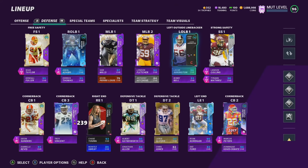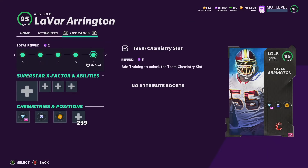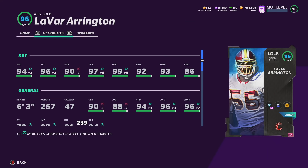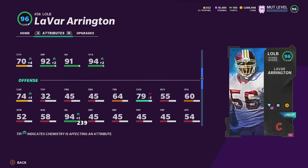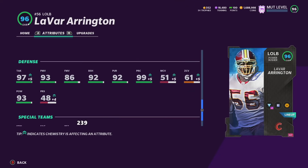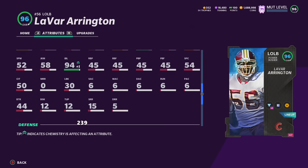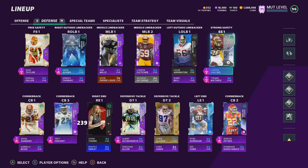Another one of my favorite players on this team is LaVar Arrington. This card is just amazing — 94 speed, 99 play recognition, 92 block shed, 93 power moves, 86 finesse moves. He's my go-to pass rusher, always getting to the QB. 94 impact block against the run, 93 hit power. He can't really play coverage but as an edge pass rusher LaVar is one of the best in the game. On this theme team, 94 speed is just glitchy.